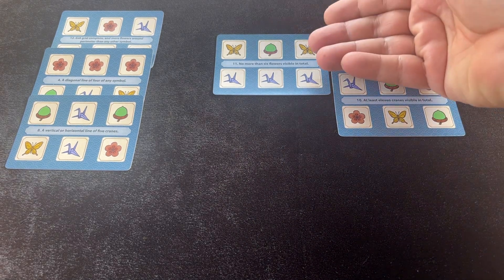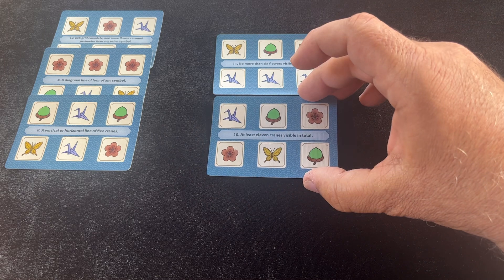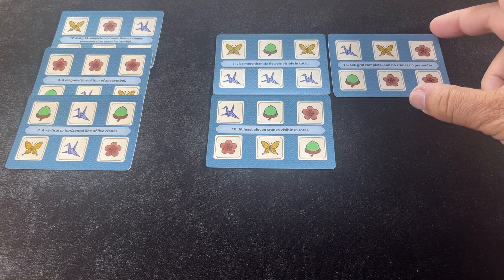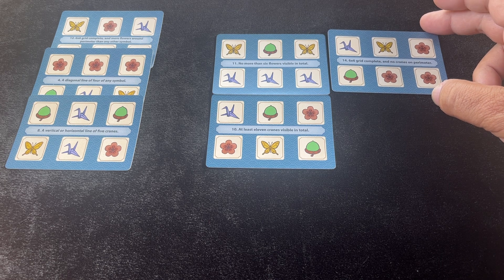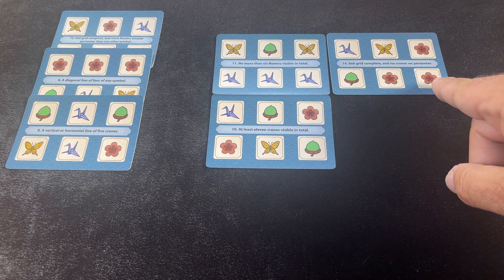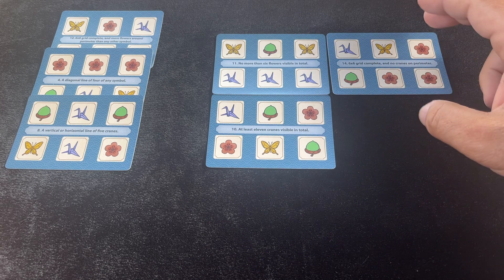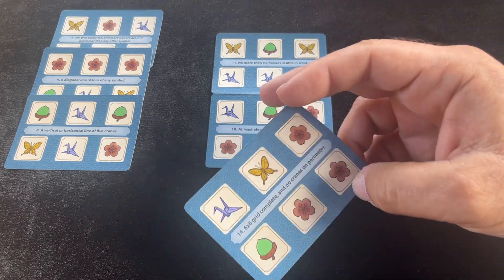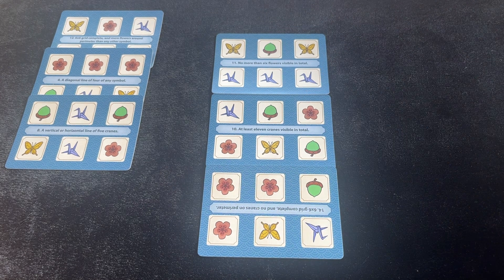I don't want to cover that up yet, so maybe I'll do this. I could put flowers here — I've got two flowers here already. I need four of any symbol diagonally. I could potentially cover this to get another crane. A vertical or horizontal line of five cranes — hmm. The problem is I need to keep more flowers on the outside. Let me do this; I've got plenty of cards left. I'll put one here to complete six across.